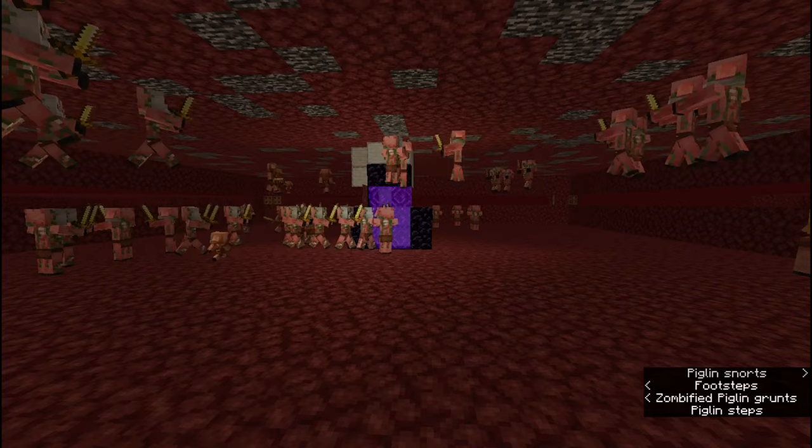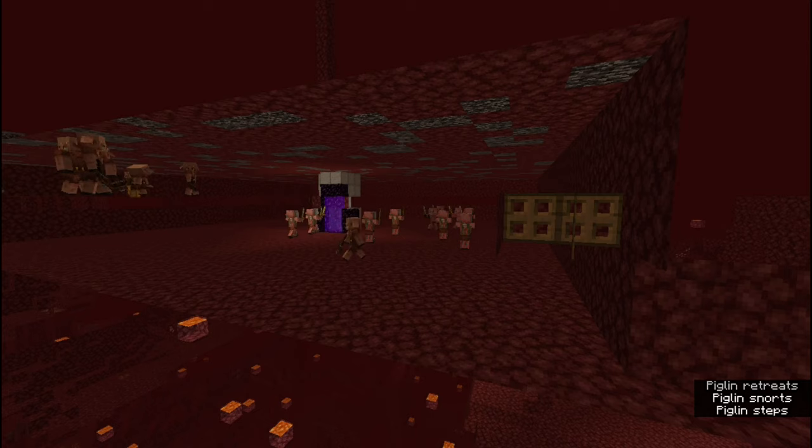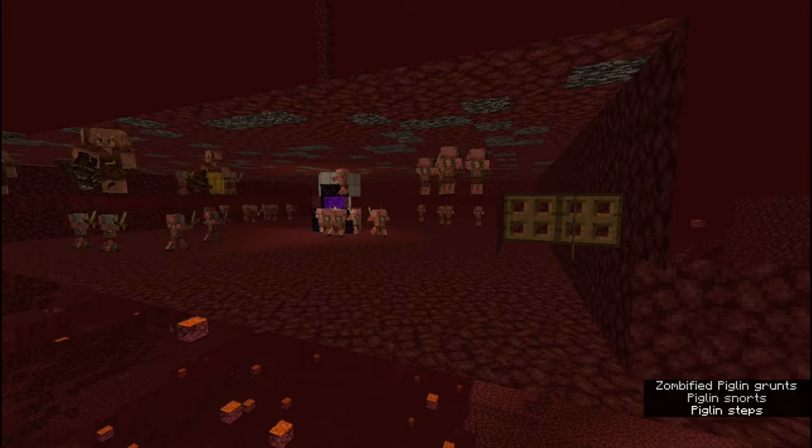The zombie piglins that spawn are drawn toward a turtle egg in the middle of the spawning area, but are caught by a nether portal that teleports them away. Ordinary piglins also spawn here, but they run away from zombie piglins. And since zombie piglins head toward the middle of the spawning area, the regular piglins tend to run towards the edges and corners, where they despawn once they exceed 128 blocks of distance from the player.